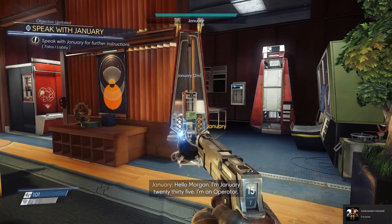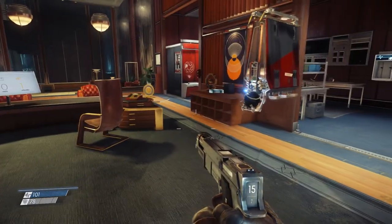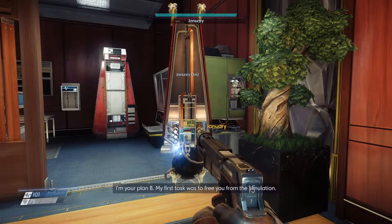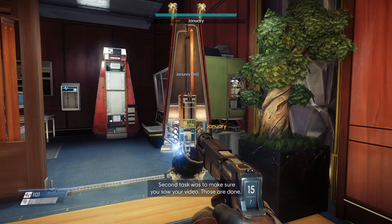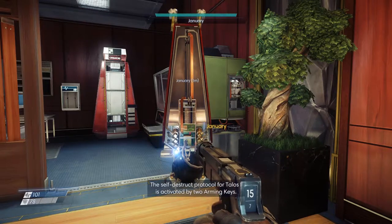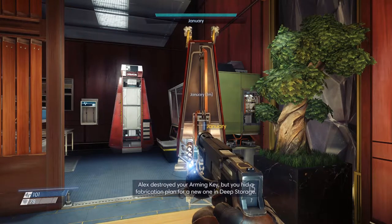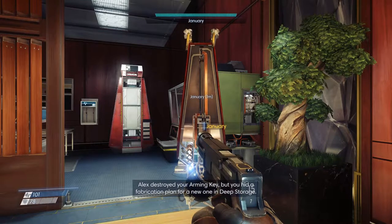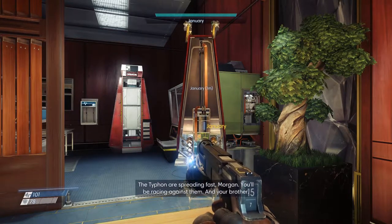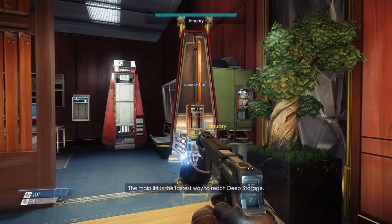Hello, Morgan. I'm January 2035 - I'm an operator. There are many operators aboard Talos I, but none of them are like me. I'm your plan B. My first task was to free you from the simulation. The second task was to make sure you saw your video - those are done. The self-destruct protocol for Talos I is activated by two arming keys. Your brother has the first. You had the second. Alex destroyed your arming key, but you hid a fabrication plan for a new one in deep storage. That's where you need to go next. The Typhon are spreading fast, Morgan. This key card will grant you access to the main lift and all the labs.